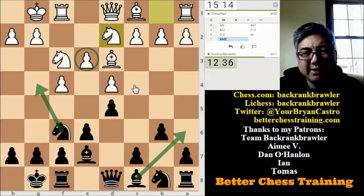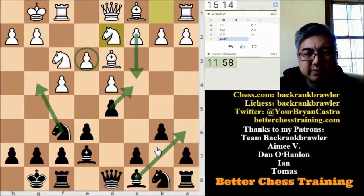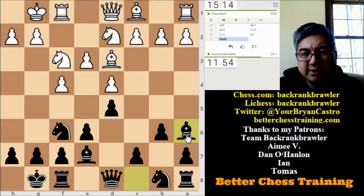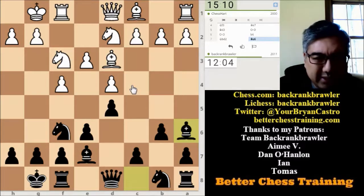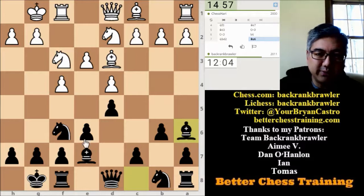After Bishop to a6, if c4, I don't necessarily want to take. Maybe I could play c5 to start poking away. What if I took — Bishop to a6, c4, then I take, he takes with the knight. I think I'm okay here. If he plays c4, that kind of disrupts his pawns and I can maybe ignore it and play c5 right away. I'm not worried about him taking on d5 because I can take back with the e-pawn, which actually opens up the e-file and is good for me.